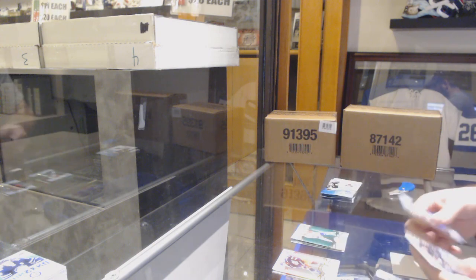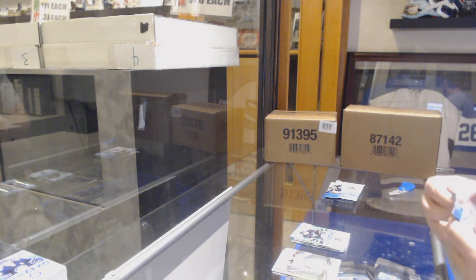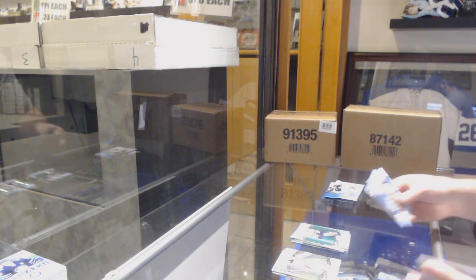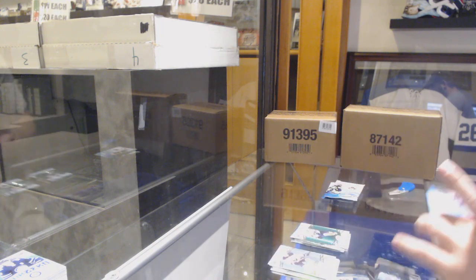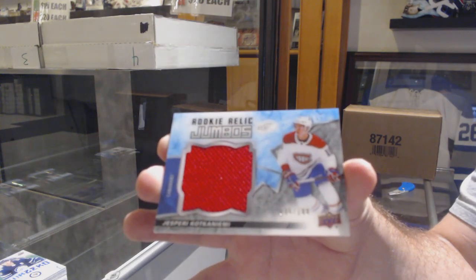Green of Domi for the Habs, sub-zero of Kopitar for the LA Kings. Green of Florida Panthers Barkov and a Jesperi Kotkaniemi for the Montreal Canadiens rookie like jumbos.